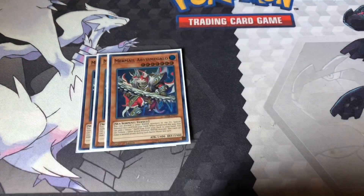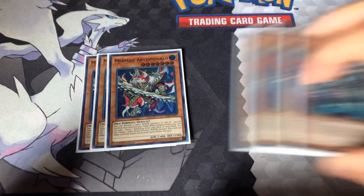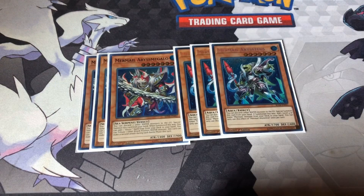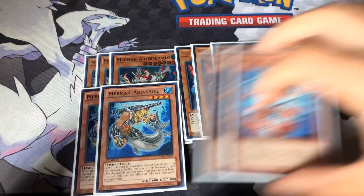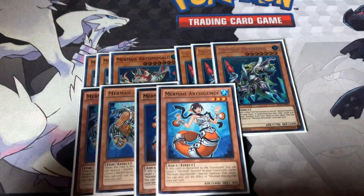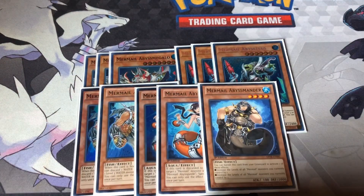Then I got the Mermail stuff. Three Megalos, three Tias, two Pykes, two Gundys, and then one Mander. Megalo is straightforward — discard two, special summon it, and it can attack twice if you pop another Water monster on your field.